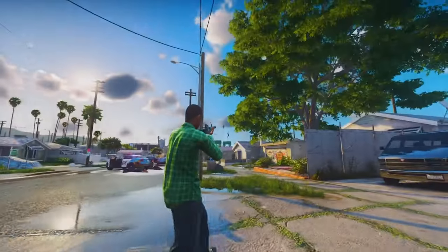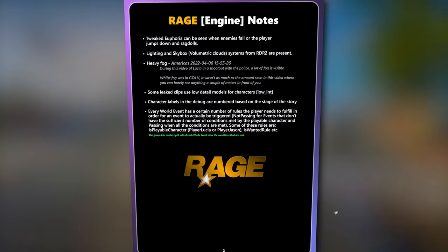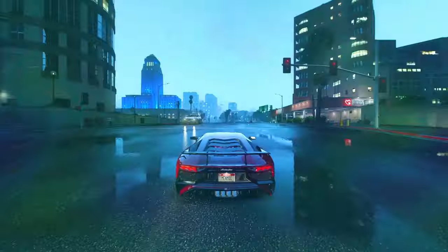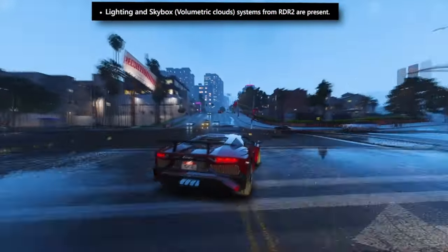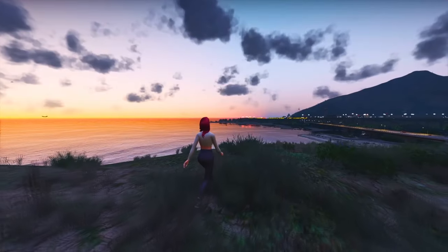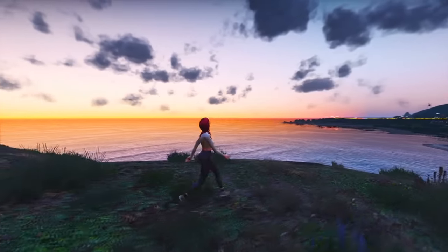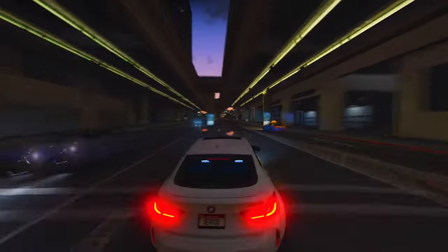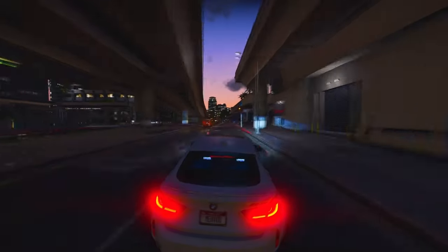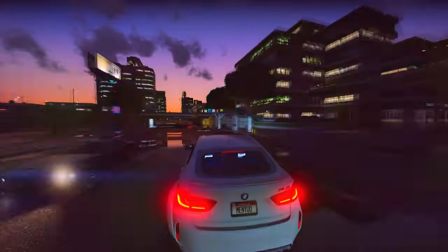Let's begin by discussing the game engine. Euphoria Physics has undergone adjustments, and improvements have been made to the ragdoll physics and overall game physics compared to GTA 5. Grand Theft Auto 6 will incorporate lighting and skybox systems similar to those seen in Red Dead Redemption 2, meaning you can anticipate enhancements like volumetric clouds and better lighting — a significant leap forward, even compared to Red Dead 2. Advanced weather systems will play a more prominent role in GTA 6, adding depth and immersion to the game world.